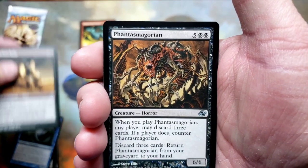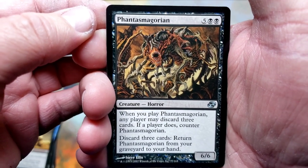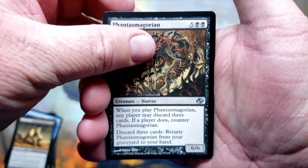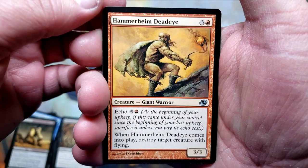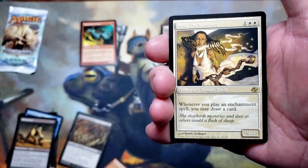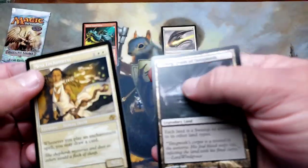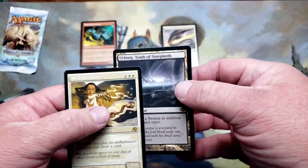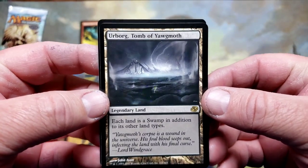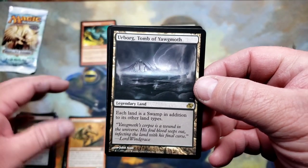Melancholy — we're into the uncommons. Phantasmagorian, look at that art. Hammerheim Deadeye — uh oh, are they out of order or did we get a foil? Mesa Enchantress! We got two rares in there — I didn't know there was two rares! Urborg, Tomb of Yawgmoth — we like those. One pack, one land — Planar Chaos, baby.